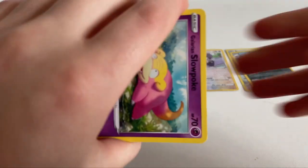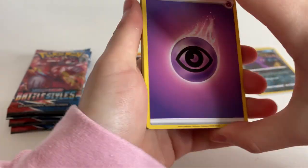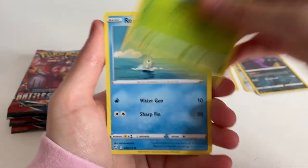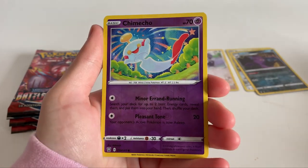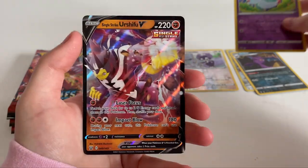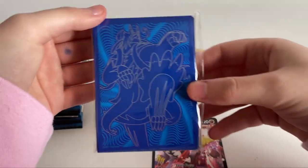Next pack - let's hope we start pulling fire because we haven't pulled anything yet. I have no clue what the alternative arts are so I'll need to figure that out. One, two, three, four - we got an energy, Bisharp, Golduck, Energy Recycler, Slowpoke, Scyther, Rampardos, Kubfu - who's always cute - Purrloin. We got a Single Strike V card - it's a Urshifu, I think - so that's some points!